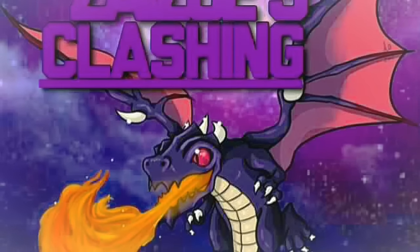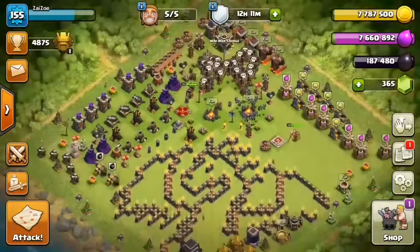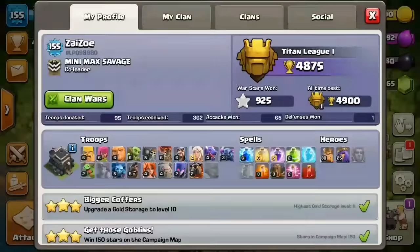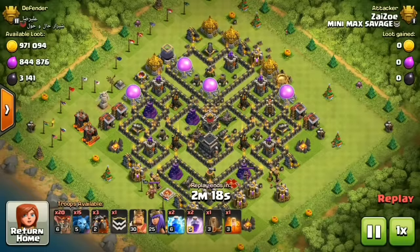Hey everyone, welcome to Zezo's Clashing. Just in on my Town Hall 9 — I've gotten it up to 4,900, only a hundred away. Took a defense of minus 15, not too bad. Got another minus 15 after I got back to 4,900 again, but I'm thinking I'm going to have to start to change my strat. Maybe I just need a little more patience.